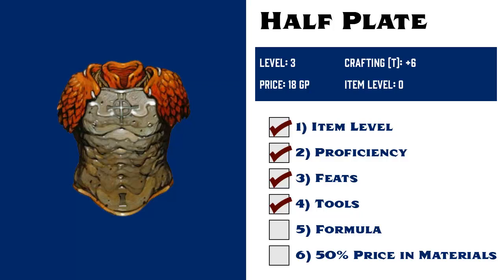Fifth, does she have a formula for half plate? We'll say that she purchased a basic crafter's book. Half plate is a common item found in chapter 6 of the rules, so its formula is included in that basic crafter's book.